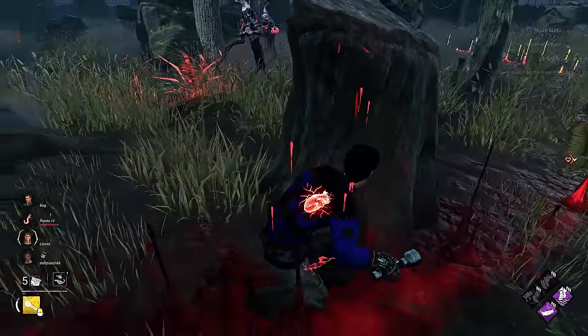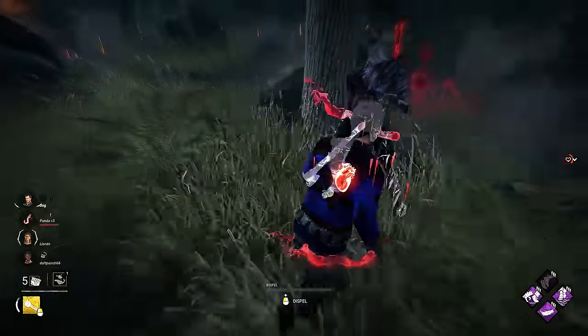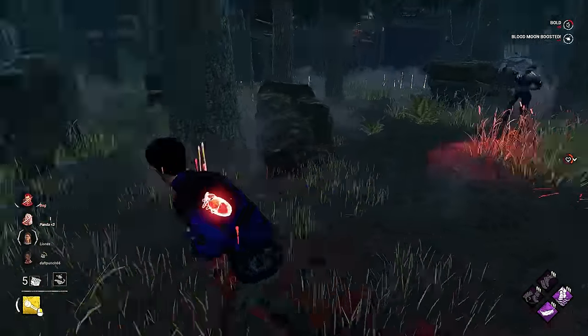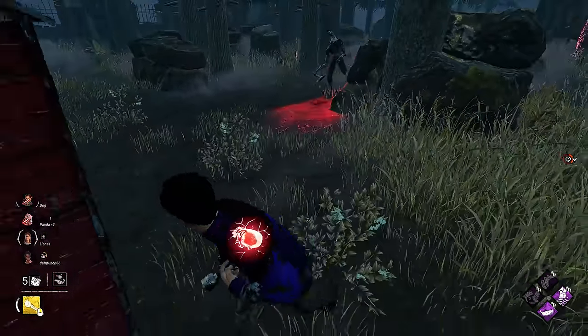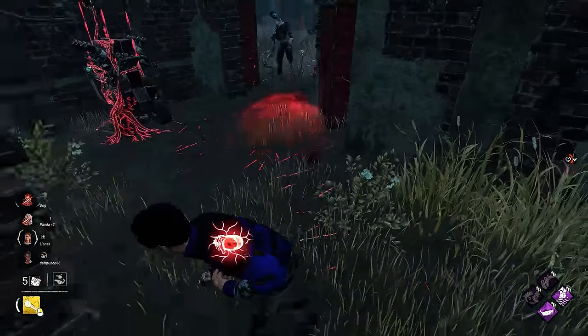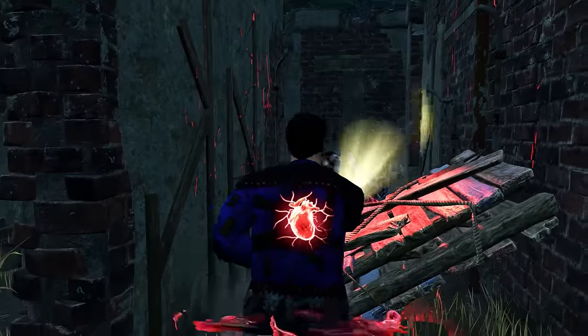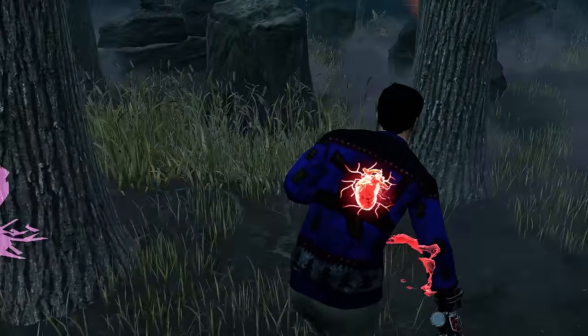Yeah, he doesn't have a clue. Oh we lost him — I don't know how we spun him. We lost him for about a second but we chose a little tree to hide behind, which wasn't the greatest. Fake that and then drop. Give him a stun and a blind and then maybe lose him off that.